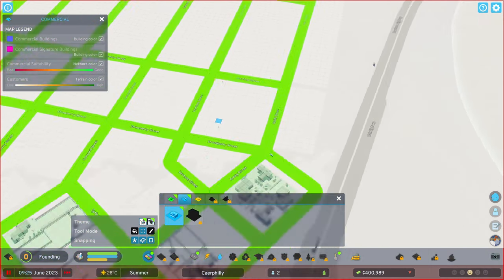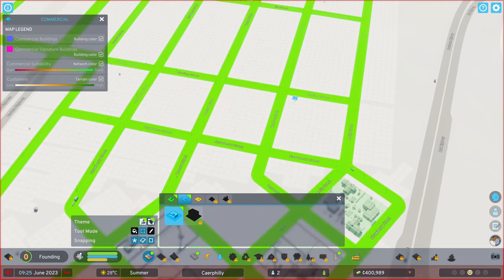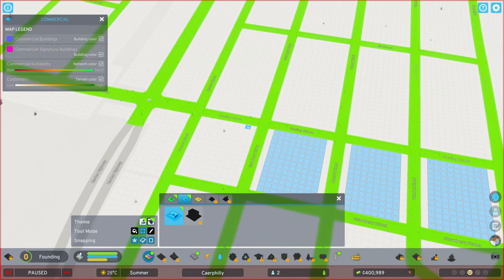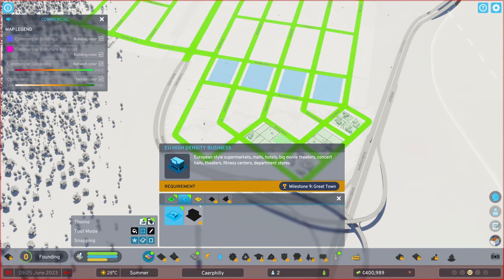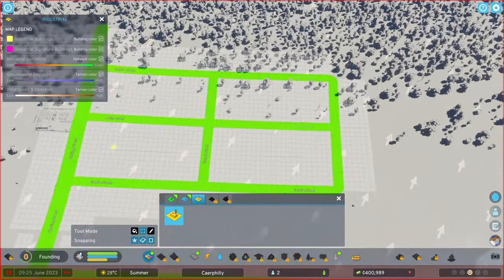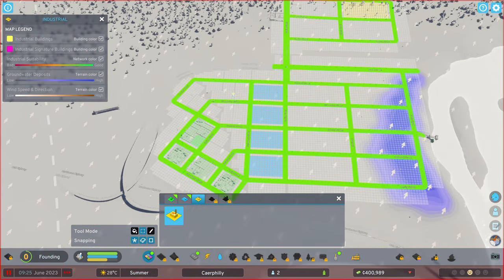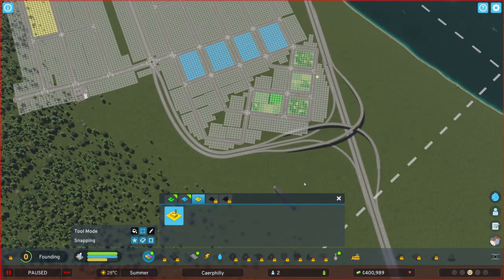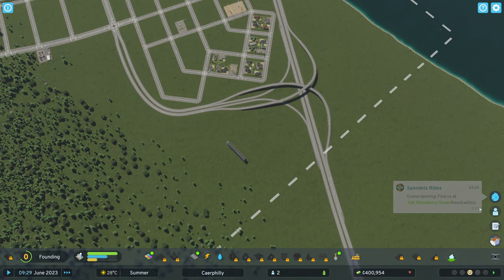Let's get some commercial zoning in so they've got somewhere to work. We're going to zone in commercial on this street here — this is going to be our commercial street. I might upgrade this over time and make it more densely populated commercial, but for now that will be just fine. Those places of work also need some industry to give them goods, so I'm going to set that up — just one square over here for now. Hopefully that will satisfy the criteria to get Drummond into a job.